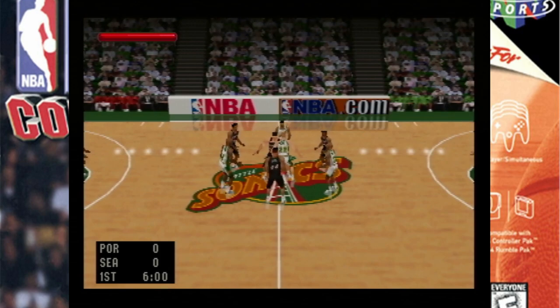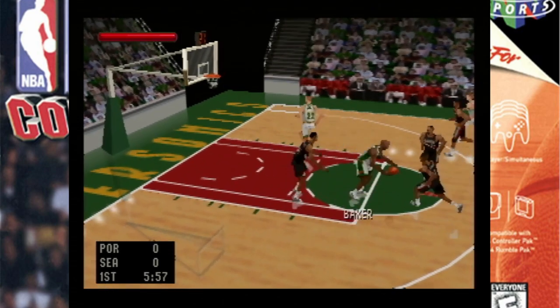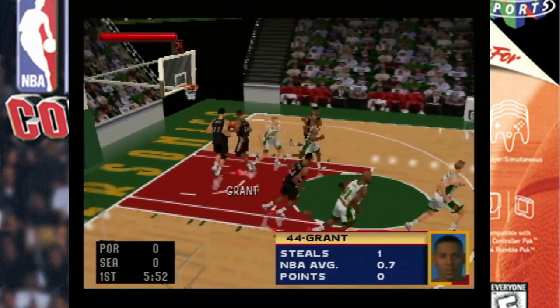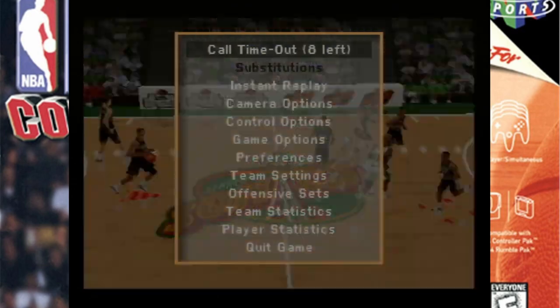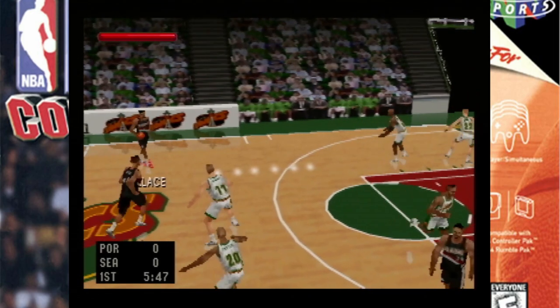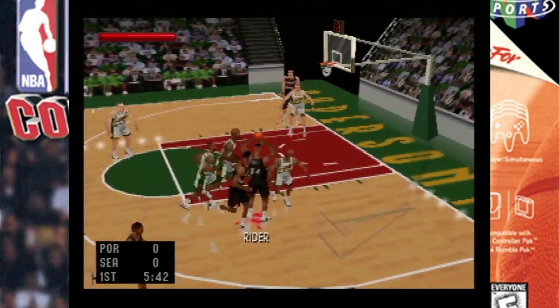Kobe Bryant's NBA Courtside is a solid basketball game with a couple of weird control issues. For example, sometimes I have no problems passing to a player way down court out of the camera's line of sight, but other times in a similar situation I'll just throw the ball into thin air and out of bounds. I also have real difficulty switching to the player nearest the ball — other times the game casually flicks over. I did eventually figure out how to do this more consistently with the right button inputs after re-reading the manual, but still a hassle.